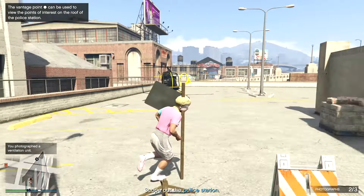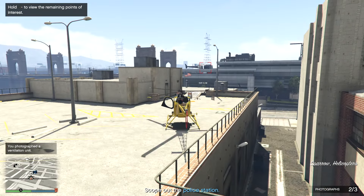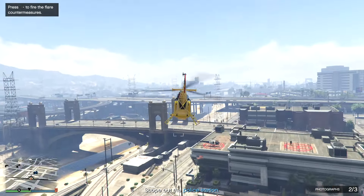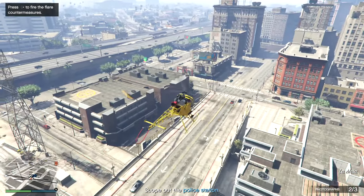Now for the third one, it's not immediately obvious what you're supposed to do without getting detected. Resist — do not blow it up. Give it a bit of a berth, go to the side, swing round. All you need to do is just stand on this bridge here, look down and take a photo.